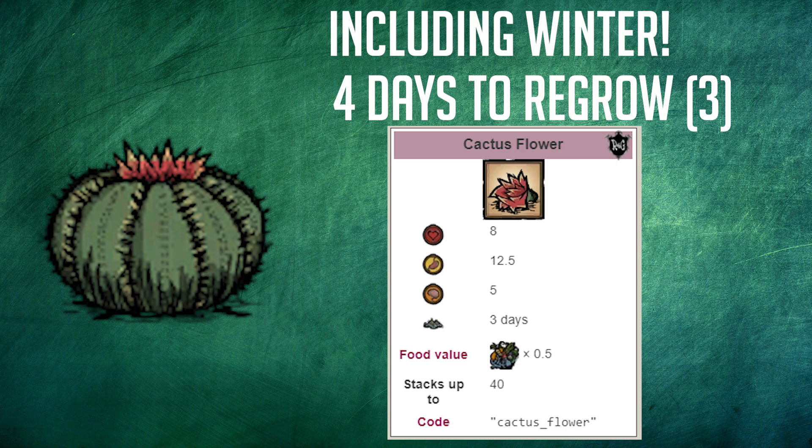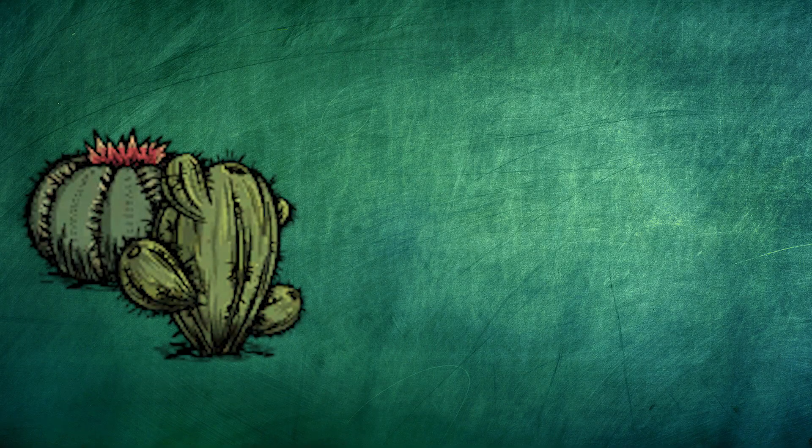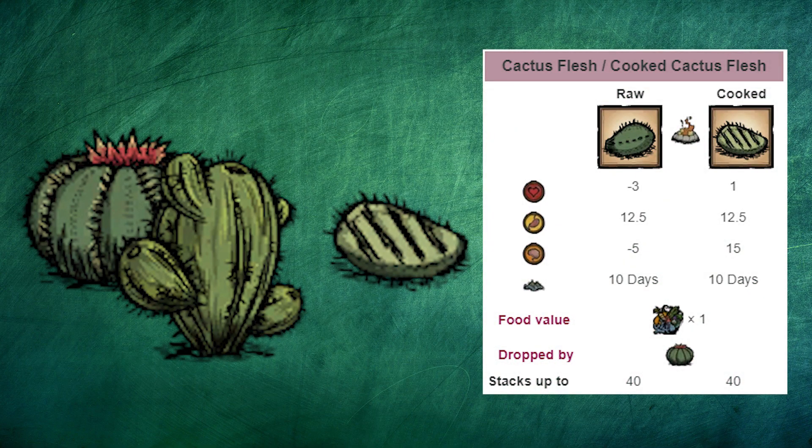Although generally, I'd recommend you stay underground during summer, so everything around you doesn't spontaneously combust. The big upside to cactus is the cactus flesh though, which is one of the best items to heal every stat. Cooked cactus flesh is the best item to restore sanity with, healing 15 sanity each, along with 12.5 hunger and 1 HP. Its abundance makes it a great sanity food for every situation.